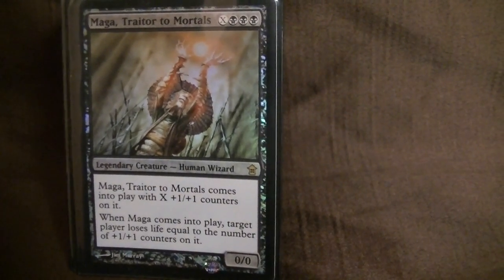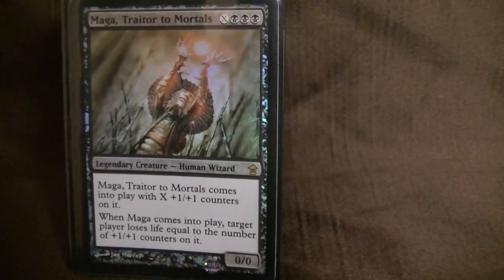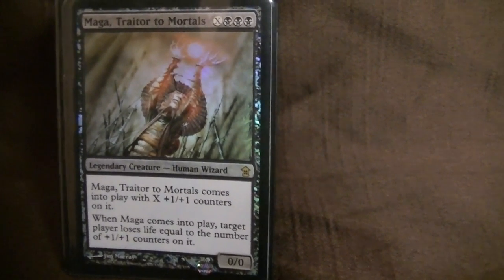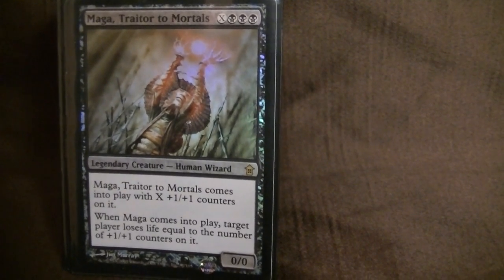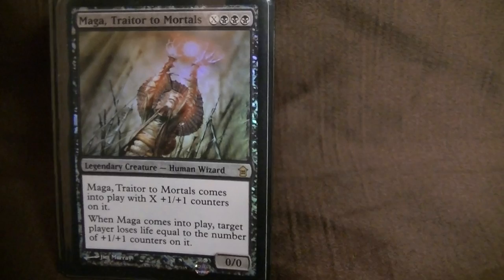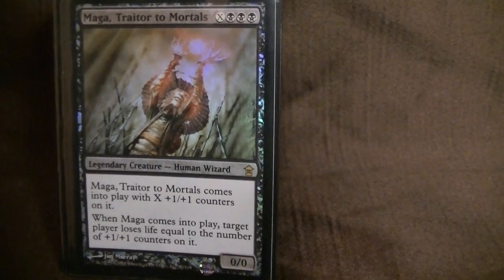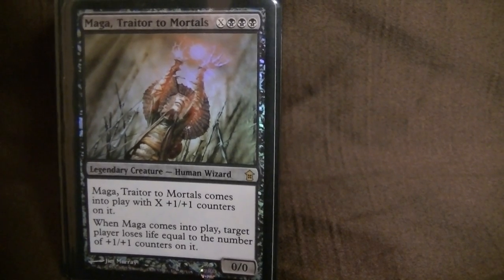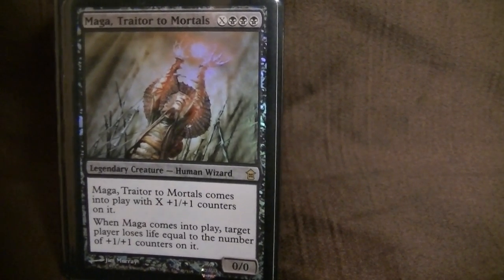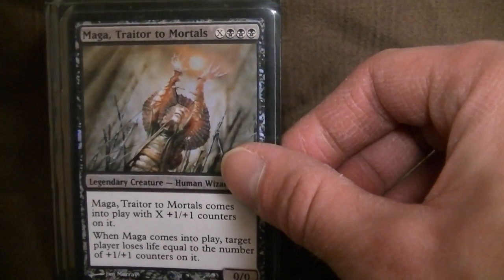Hey everybody, we're taking a look at my EDH deck. It's Maga, Trader to Mortals. This guy is pretty murderous, actually. He basically can take the game into his own hands and just murder somebody straight out. This deck generates tons of mana, and he pretty much fireballs you in black — and you die. He can't hit a creature, but who cares? He just takes out players.